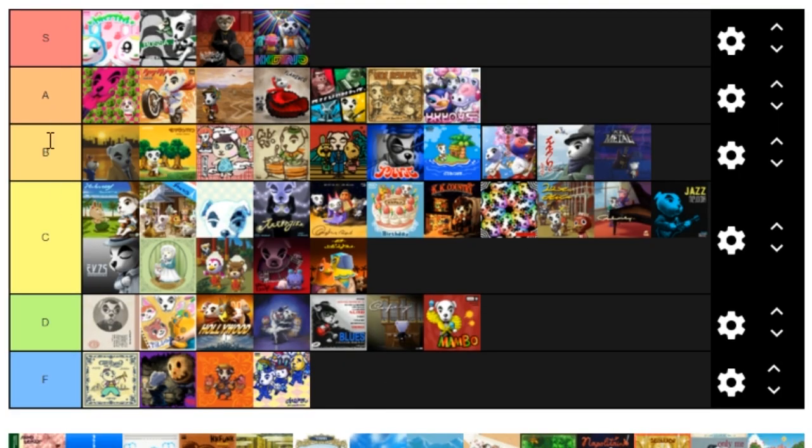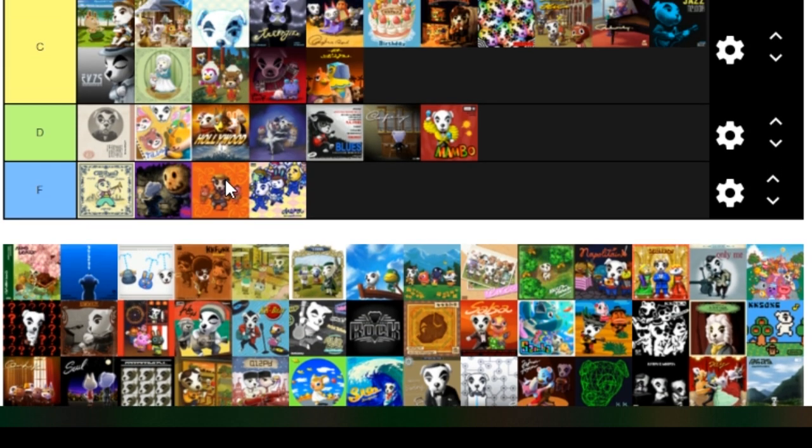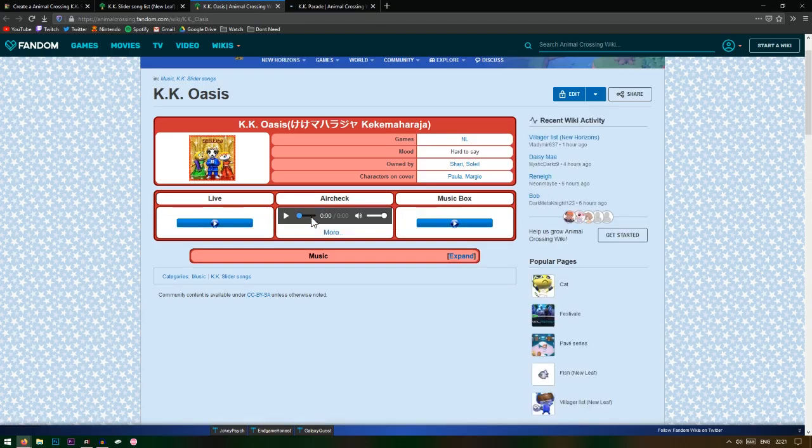Just a little check-in on where we are — this is what we have so far. We still have so many good ones left. We've basically done all the bad ones and now we're getting to the good ones. This next one looks like Aladdin and apparently it was only in New Leaf.